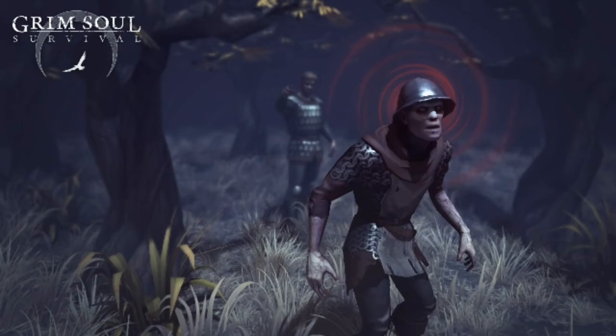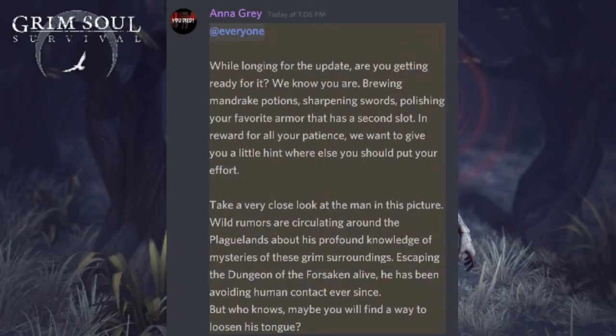Now I'm gonna read what the devs said. They said they want to give you a little hint about where else you should put your effort — so you need to put your effort into items and things. And they also mentioned the torture chair and some other things.